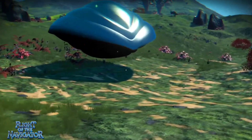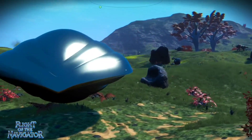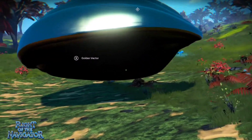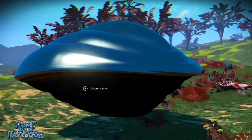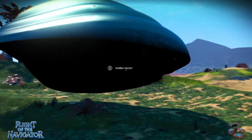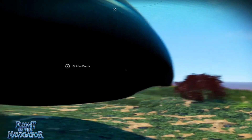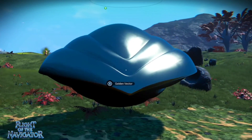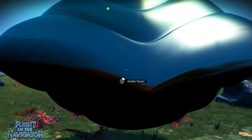We'll have a quick look at it when it's parked up here, and then we'll take it for a flight. Look at this — see how it's hovering above the ground, just like Flight of the Navigator. All these ships are built around a golden vector, that's why it says 'golden vector' on the cross. Should we go and take it for a spin? I think we should — this is going to be awesome.